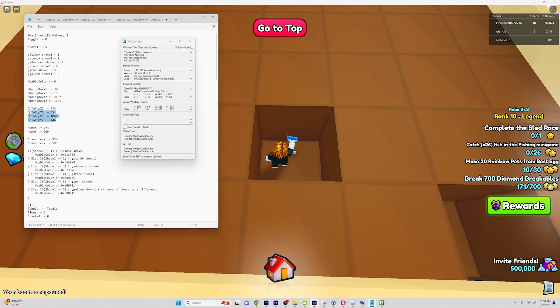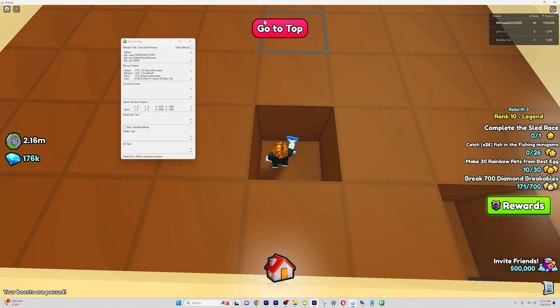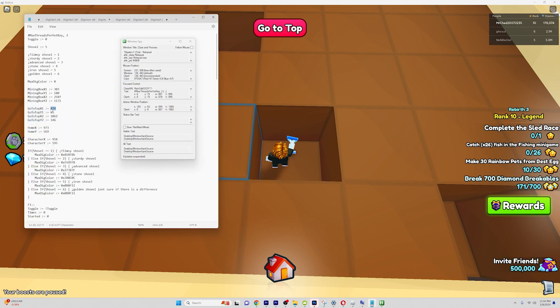Now you're going to need to change the go to top X1 and Y1, so let's do that now. You can do the same thing by clicking Roblox, go to the top left of the button, but don't actually hover over the button, and hold shift. Now go back, copy the values, and paste it back into notepad.